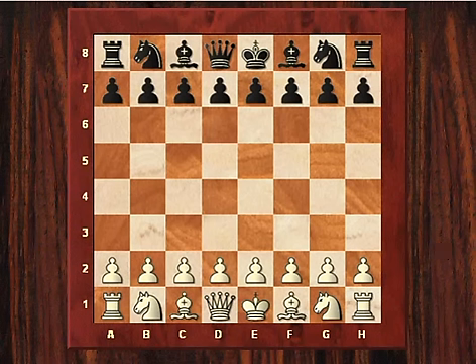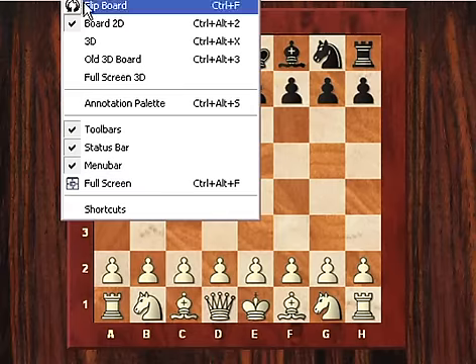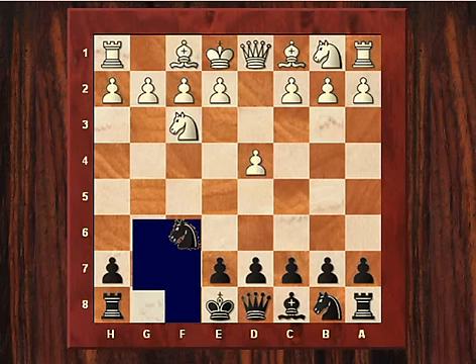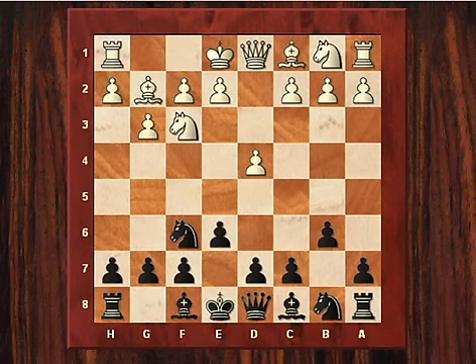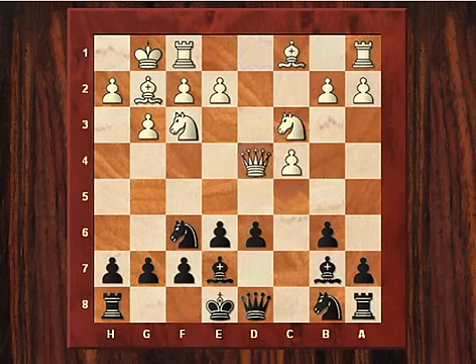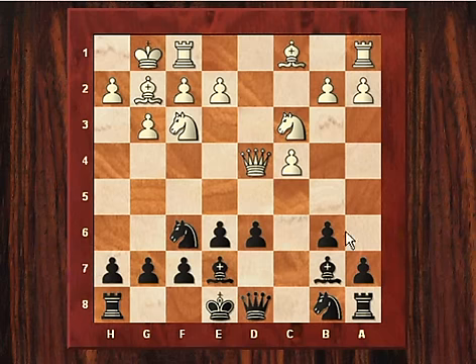He looks at the accelerated fianchetto variation, and for this I'm going to look at Plaskett-Adams. I'm going to flip the board so we get it from Adams' perspective. It was played in the British Championship of 1989, so Adams was black against the very aggressive Plaskett, who in this game clamped down on b5 counterplay. We have here a kind of hedgehog system with black's pawn structure — a bit like a prickly hedgehog.